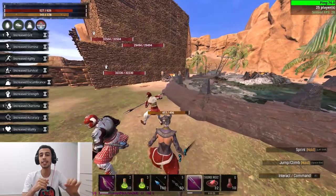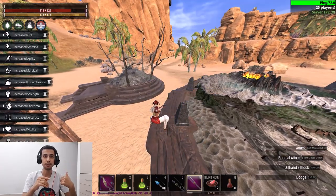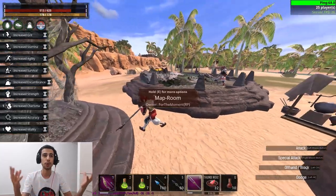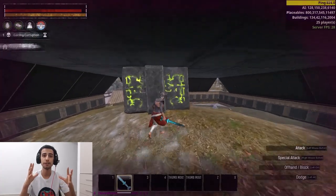Here my friend is trying to TP, I steal his TP — so my friends who are fighting can kill him. He stays on the loading animation of the map room and didn't TP. I TP instead.